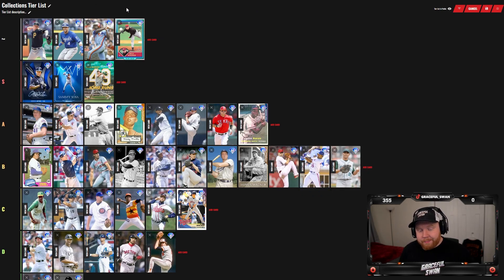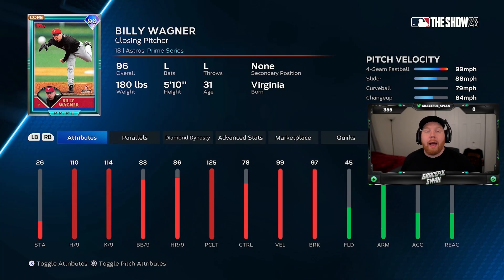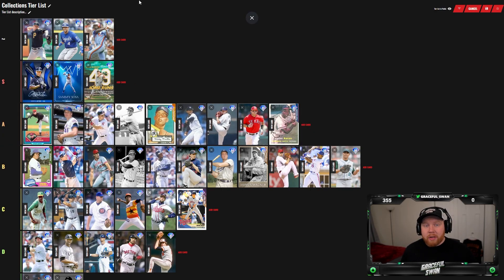Billy Wagner — a staple in the bullpen right now. He's a 96 overall left-handed pitcher that throws absolute gas with good per nines. I want to put him in S, but I feel like that has to be for collection rewards. He's definitely high A — very, very high A.